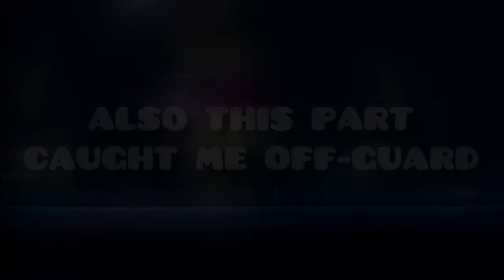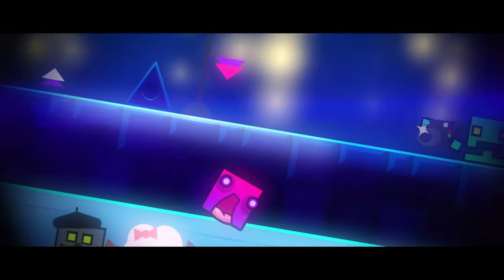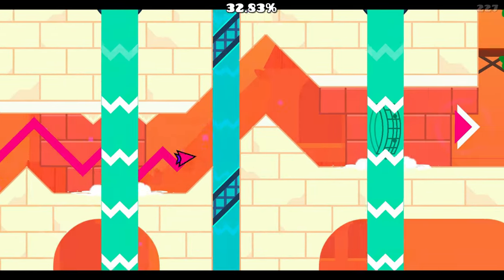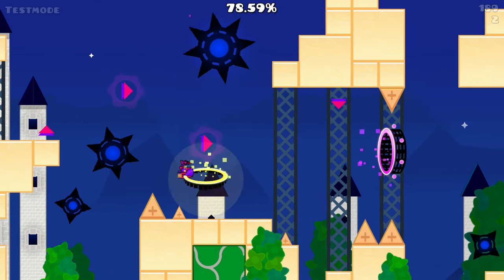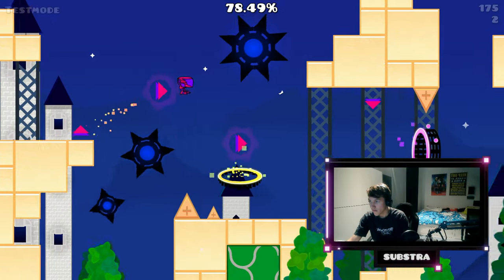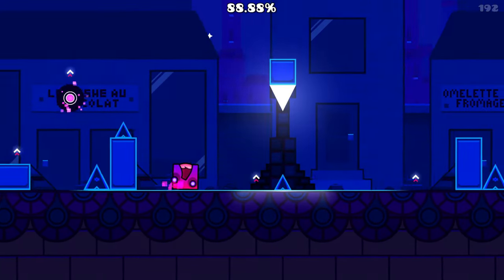Also, this part caught me off guard — I had no idea about the ground falling down, so I did one panic click and still somehow survived. Remember that in the wave part you can touch the ground. There's also a hidden portal in the waterfall for literally no reason. Make a micro click on this spike since it's the dumbest thing ever. And yeah, the ending is really nerve-wracking.